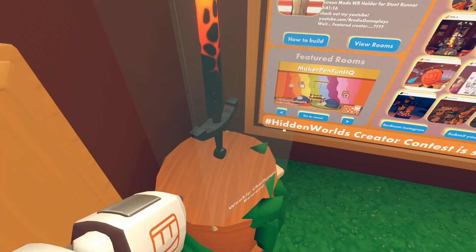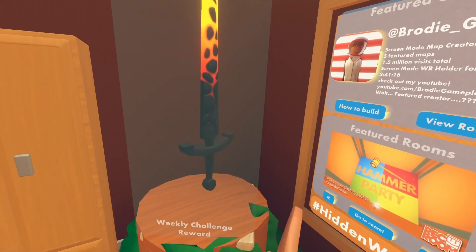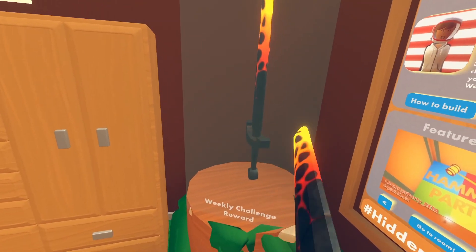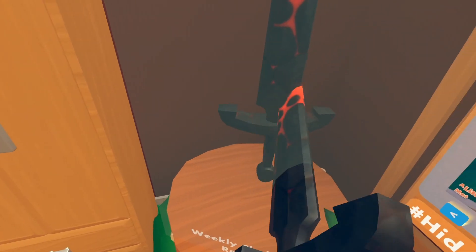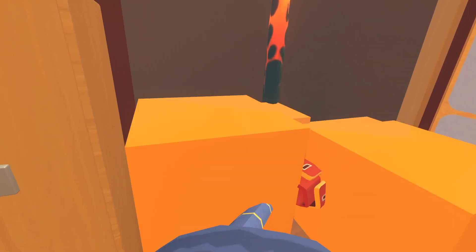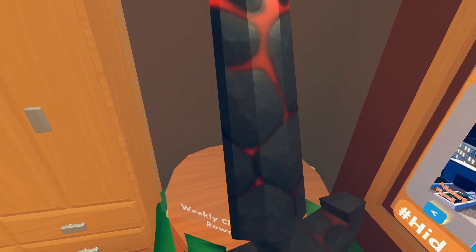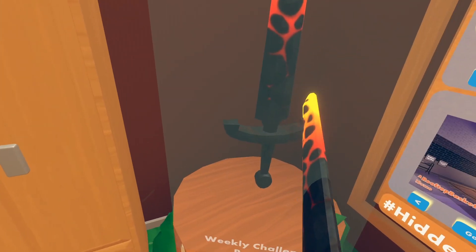Now, if we go down here and we grab the sword, it will spawn in like this. It should be noted that you're going to need the weekly skin for this to work, or else it will just come out as a normal sword or another skin. Pretty simple way to just grab the weekly straight off the pedestal. Sometimes it glitches out and you can see the blue sword for a second, but usually it will just spawn in correctly.